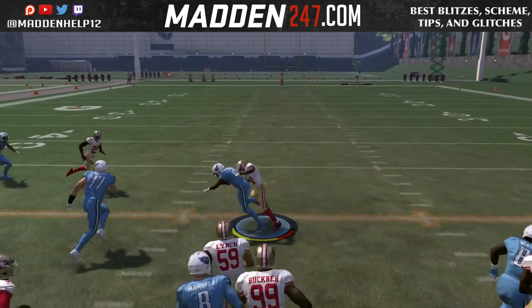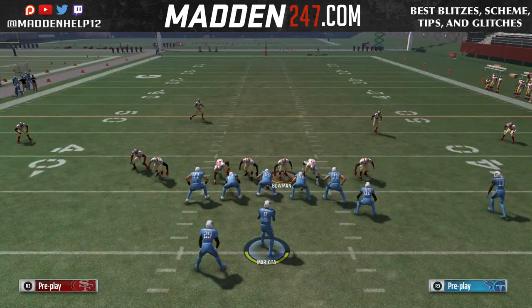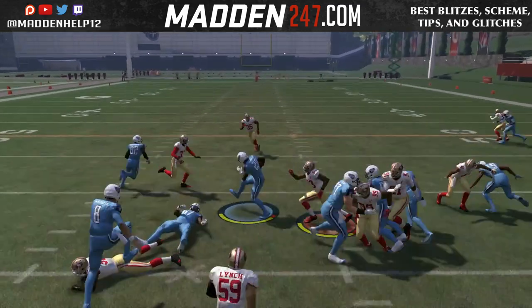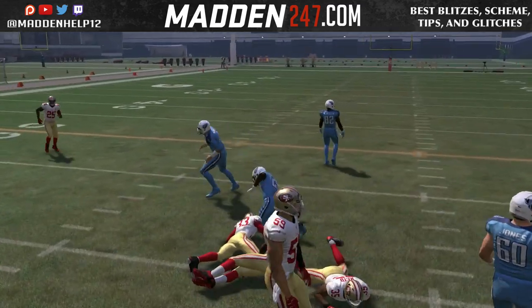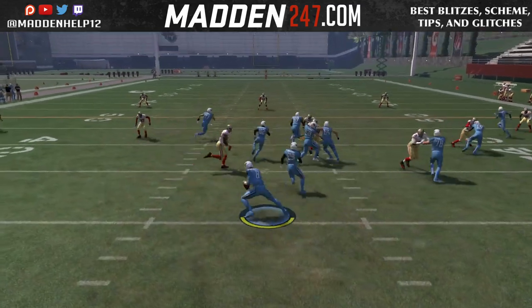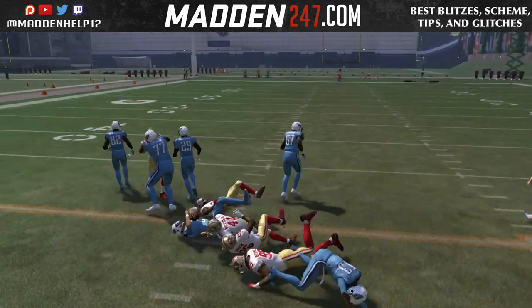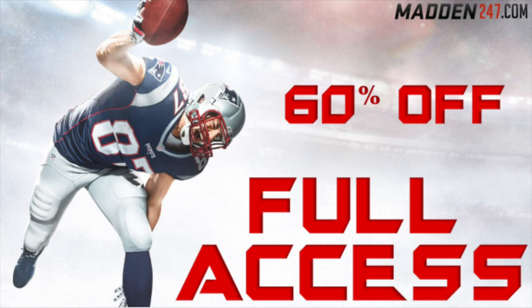I mainly wanted to show you that this play is really great against any type of blitz, especially an edge blitz to the side of the running back, because we can always hand the ball off and get great yardage. If they're manually trying to take away the running back, you can always pull it with the quarterback and possibly get an extra blocker depending on the hole. I hope you guys enjoyed this quick, easy video on the read option.